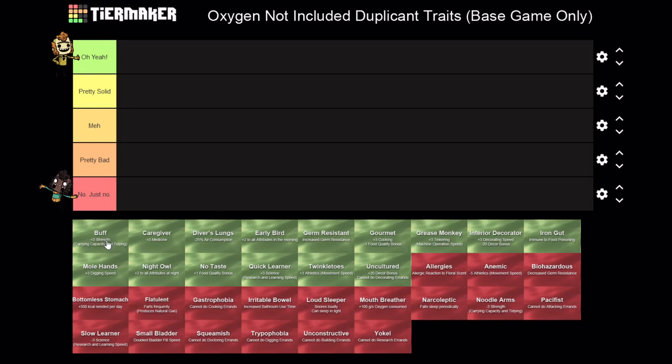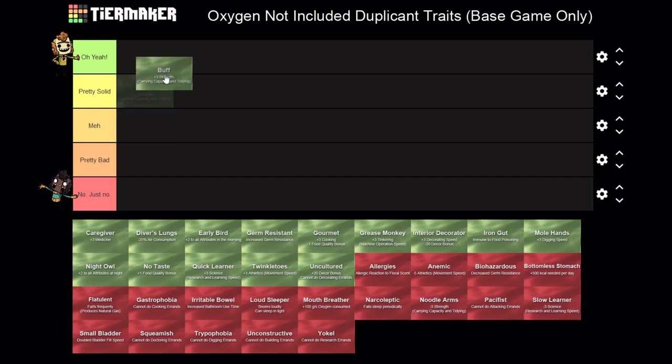Starting off with the Buff trait - this one is plus three Strength, which is an increased carrying capacity and tidying. This is one of the better ones in the game. I'm going to put it near the top because carrying capacity and supplying is something that a lot of your dupes will actually do, and this is so useful for somebody that's a supplier to get this buff right off the bat.